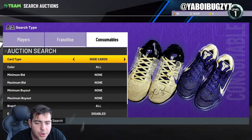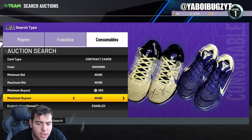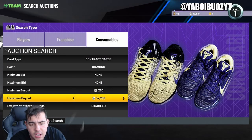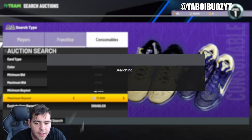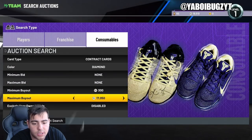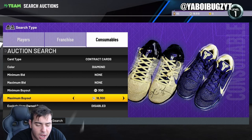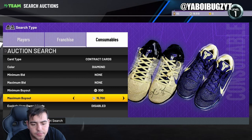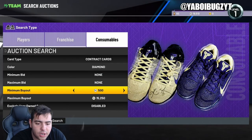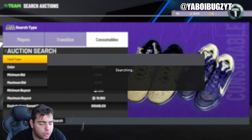Dark matter filter — you could definitely make a ton of MT off it, you just kind of have to know what you're doing. Diamond contracts are pretty hot right now — they're actually expensive. If you did invest in diamond contracts, they're up a ton. This is probably the highest they've been in a very long time — over 17k for diamond contracts is absurd. Diamond contracts are up, everything's up in the market. If you can snipe them and get them for like 13k, that'd be a huge win.